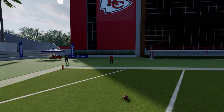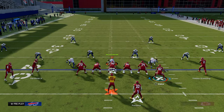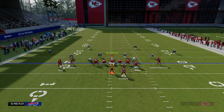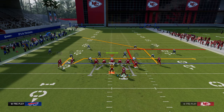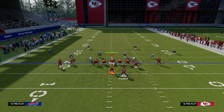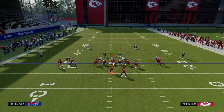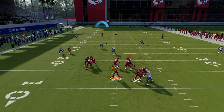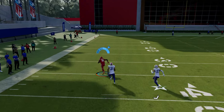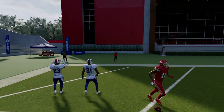Everything else on the play is basically just check-down reads. I'd do something like wheel the running back and block the tight end — a really good combo in case you get man coverage or guess wrong, you have combinations to fall back on. The running back gets more into the seam and actually affects the middle third more than you might think. Just a really tight window, but you're able to hit this pretty effectively against cover three.